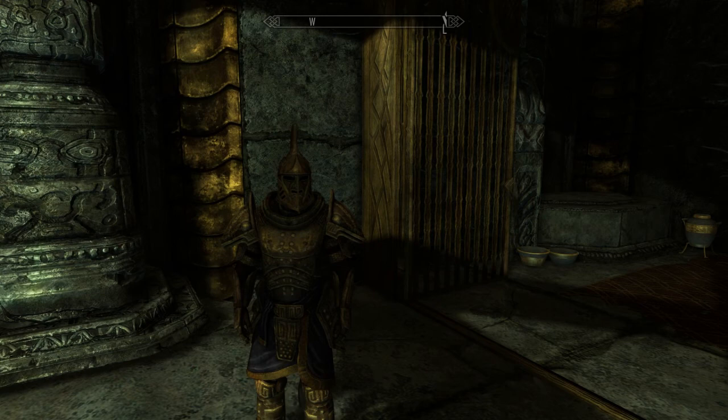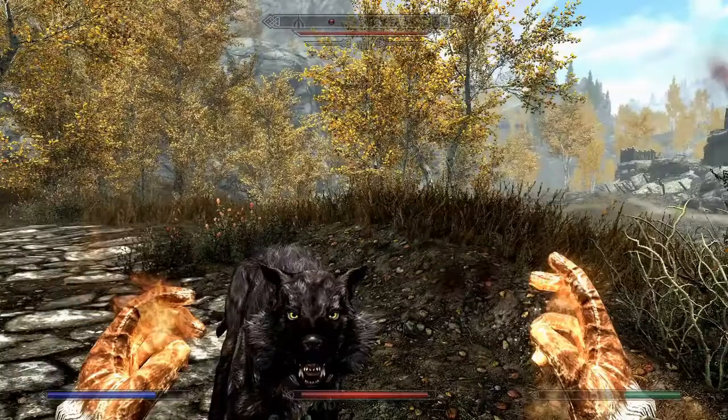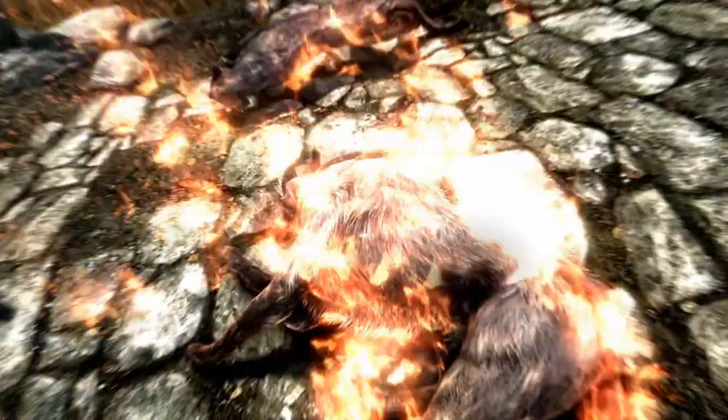Once we've got our brilliant armour we will use any extra cash we've got to get destruction training from Feralda so that we can fire the biggest fireballs ever and make a beast.